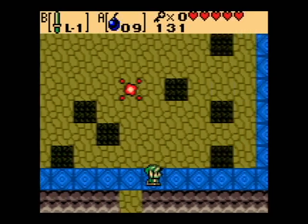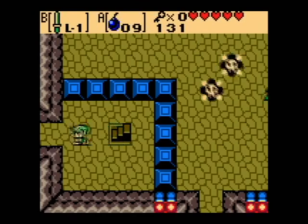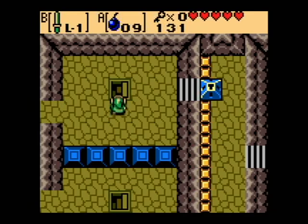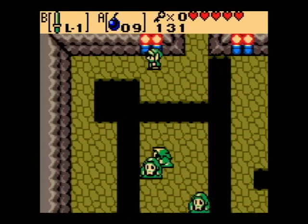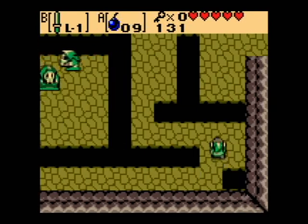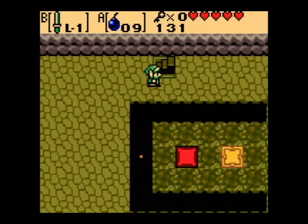Grab the fairy drops so we're at full health. That staircase just leads down and over to the room where you drop, and I think if you fall down you have to start over that entire battle — it's a pain in the ass. So we go down these stairs to the lower level of the dungeon. Whatever those guys are — I don't know all of the enemy names, I never cared for them. These guys kind of look like Grim Reapers, even though they don't really have sides, and they're not quite Stalfos.